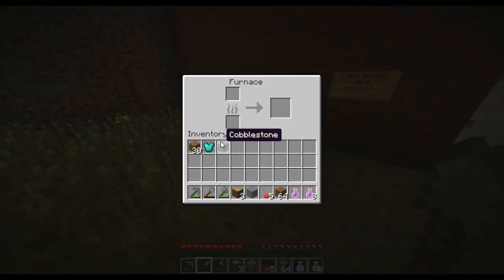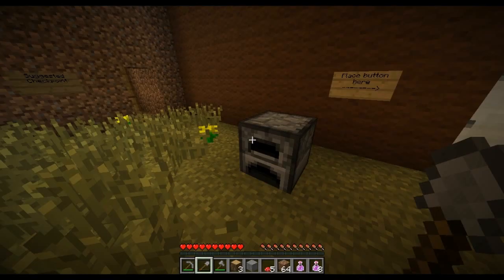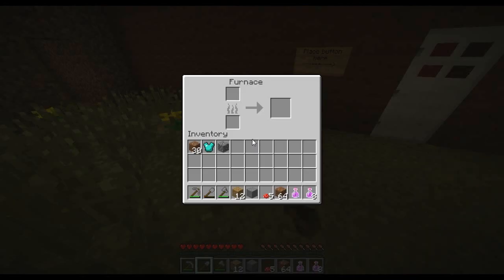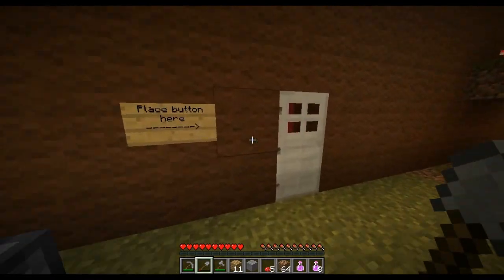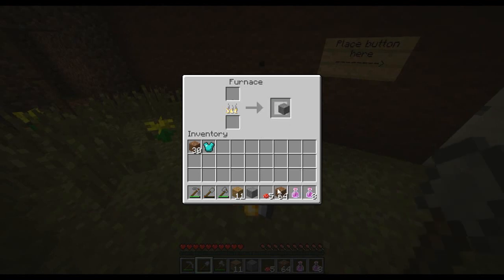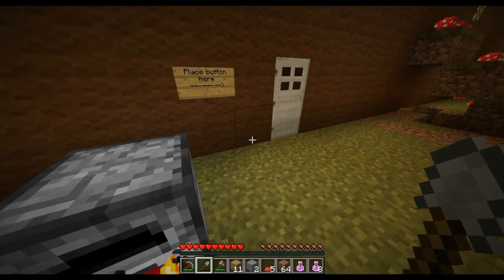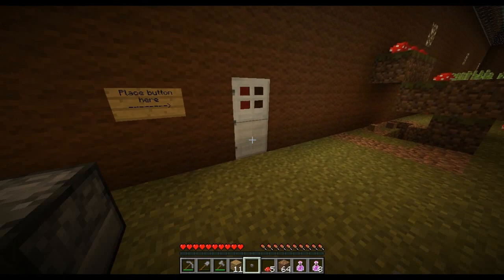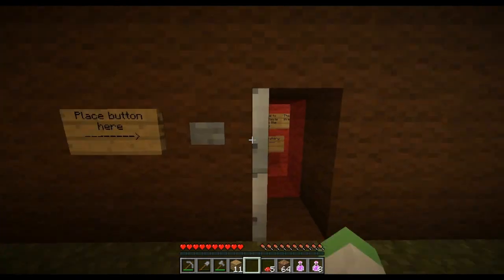Let's put it into here. Get wooden planks. And there we go. I'm not sure you can place buttons on wool. We're gonna have to wait and see. Okay so two stone - wait, that's a pressure plate. There we go, that's a button. My bad. Oh, you can. Never mind.